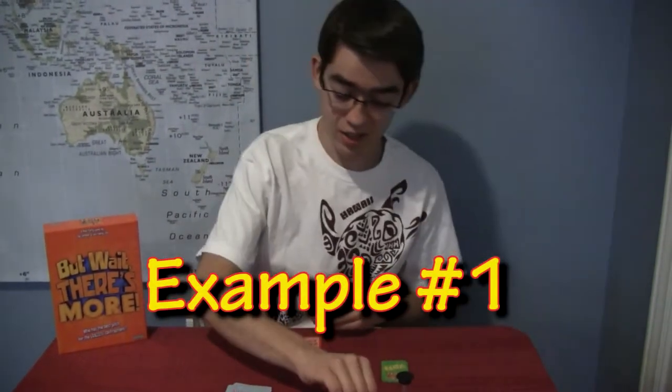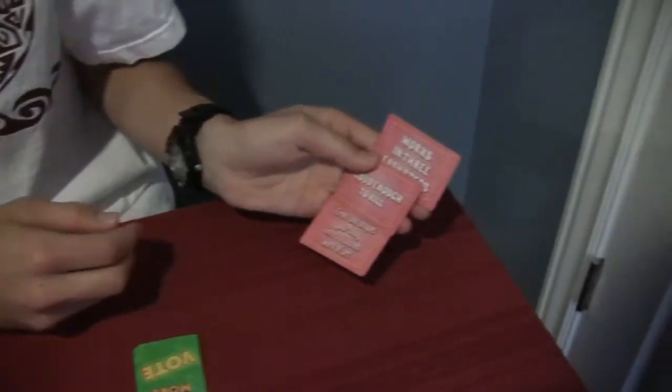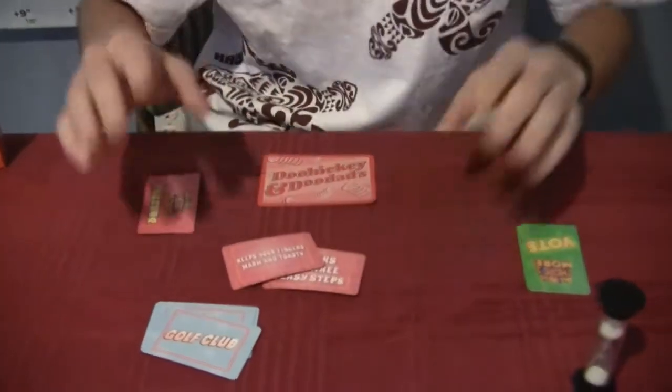Let's say I was selling a golf club. Everybody picks one of their own features simultaneously — I'll pick 'works in three easy steps,' placed face down. Then one person goes first and says: 'So you've all had your golf clubs before, but this golf club is something special. It works in only three easy steps. First, you take the golf club, pull it back, swing forth — the ball's on its way. But wait, there's more. It also keeps your fingers warm and toasty for those cold mornings when your single glove isn't enough. The grip is heated, so your fingers are warm throughout the whole experience. And that's why you should get this golf club.'